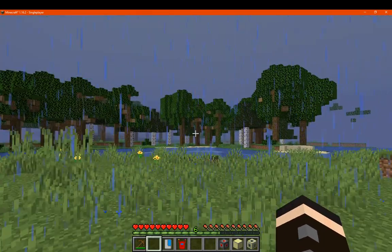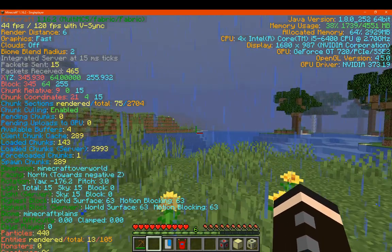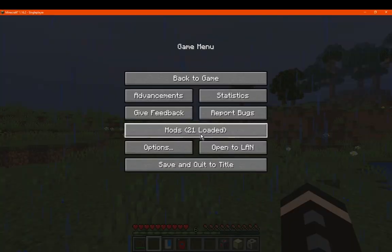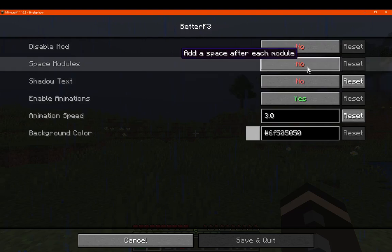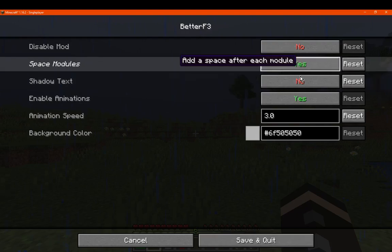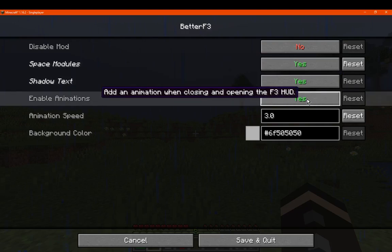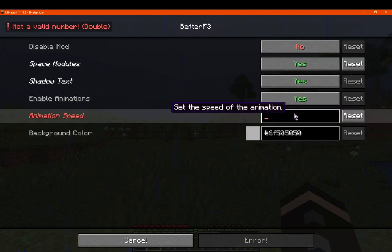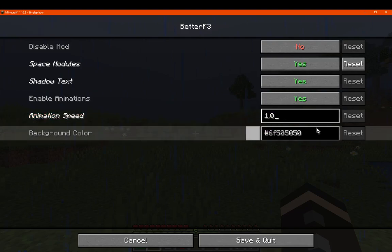If we go to F3 here, it'll slide in really quick compared to before — no shadow effect as you can see. We can check spacing, enable that, add a shadow effect, and enable animations — pretty simple. We'll go to 0.1 — actually 1.0 is the minimum — and back in color we can change whatever we want.